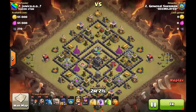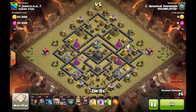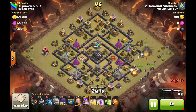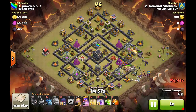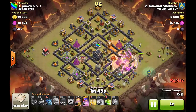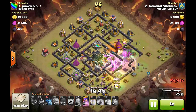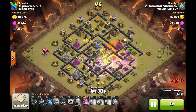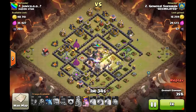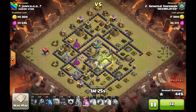Next one is also General Sherman — the number seven base — coming against the diamond moat / diamond tesla moat base, again bringing that straight-up stone GoWiWi. He drops the golems to get the defenses' attention, breaks the walls, heroes go in, the King goes after the enemy Archer Queen and takes her out. He sends everything in — witches, wizards, everything — with early heal and rage spells. The clan castle pops, he's got the poison down already, and the Queen in the rage spell takes them down very quickly while the dragon is distracted with skeletons.